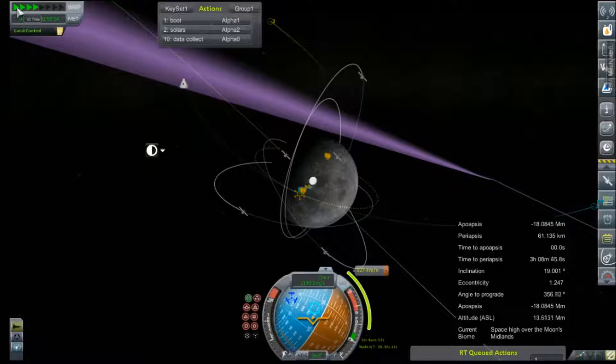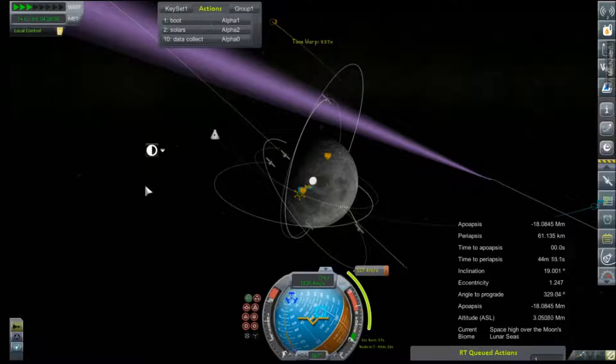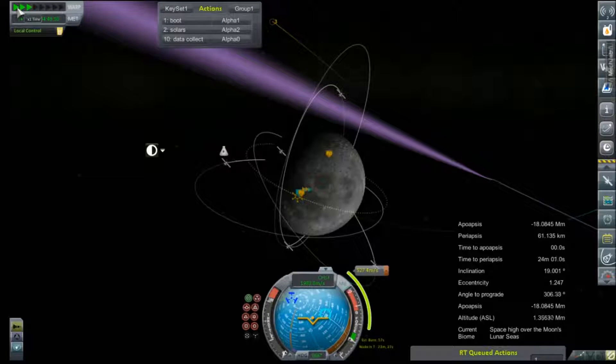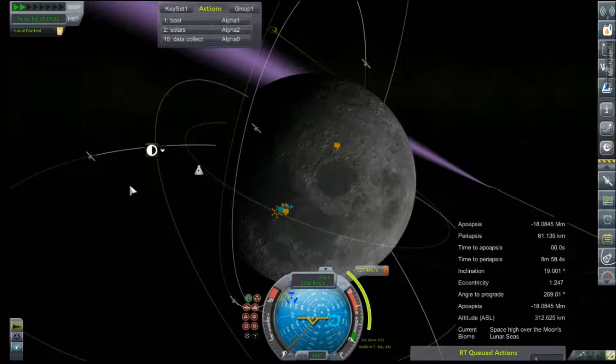And there's our failed mapping mission — I think it's gotten up to about 40% and then it just stopped. Little taps, little taps — that was like 3 hours. Now we're going to start really speeding up. Still space high, 1 hour. Still space high. As soon as that goes space low, I'm jumping out of time warp and doing what we need to do. It just changed like 5 different biomes all at once. But we're coming in good and low, 7 minutes.